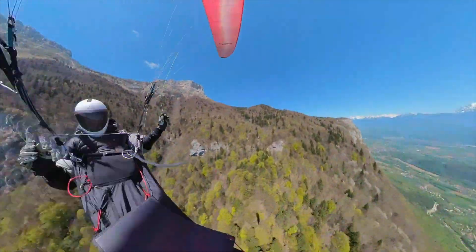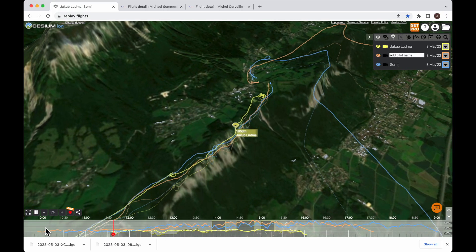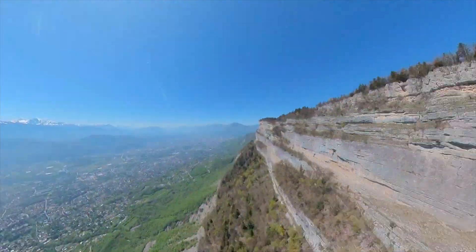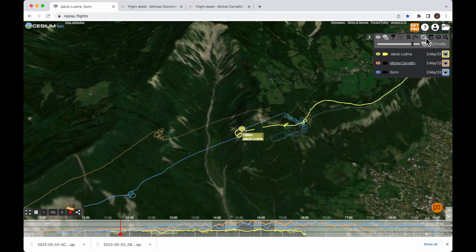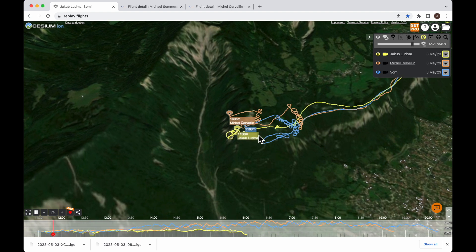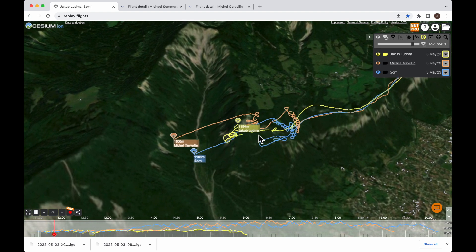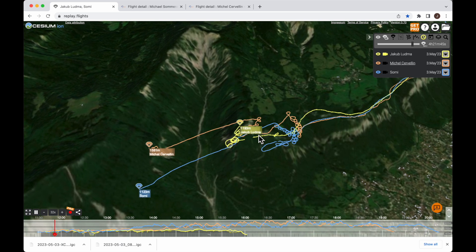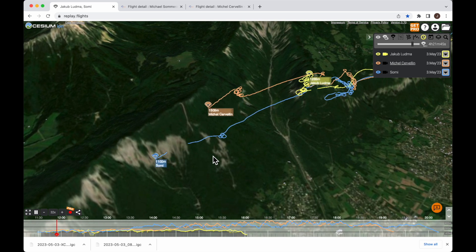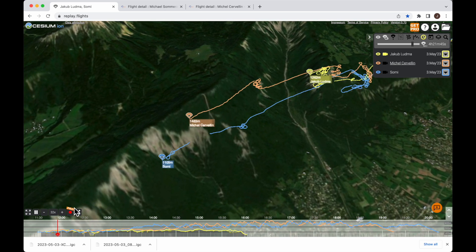Michal and Michal took off much earlier — they were already flying before I even got on the bus. But I want to compare my speed with them directly. So I click this button with the clock to synchronize the flights to the same takeoff time. Now they are displayed as if we took off at the same moment, and it's clear that they are flying faster, racing along the cliffs and not wasting time.